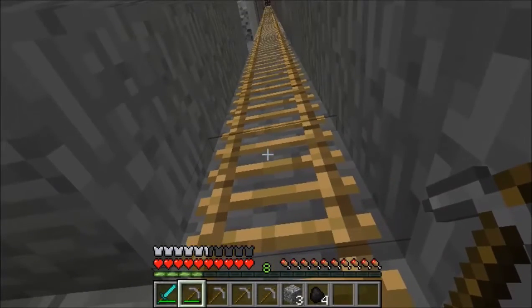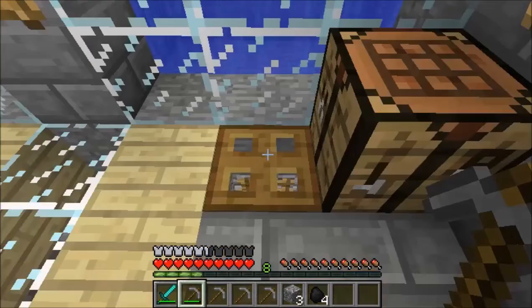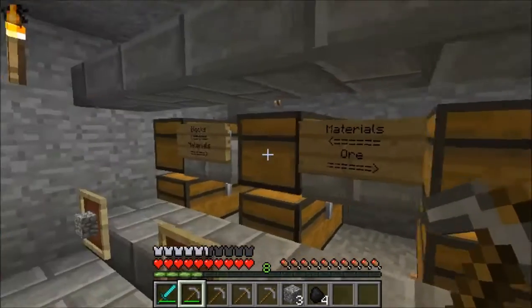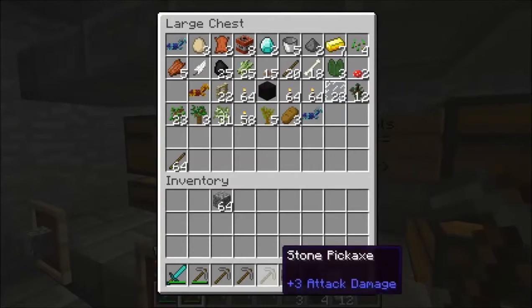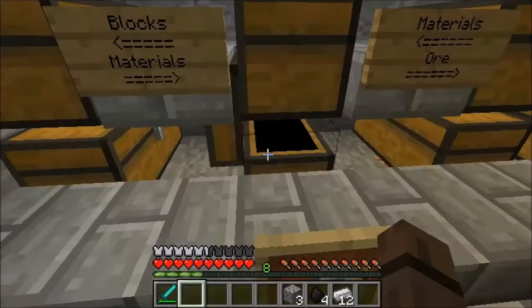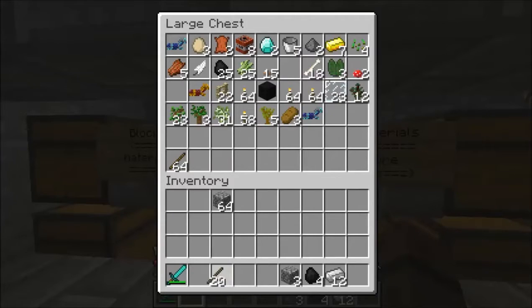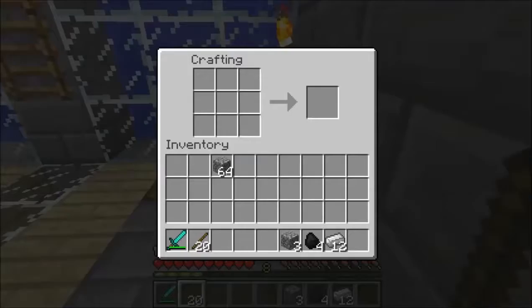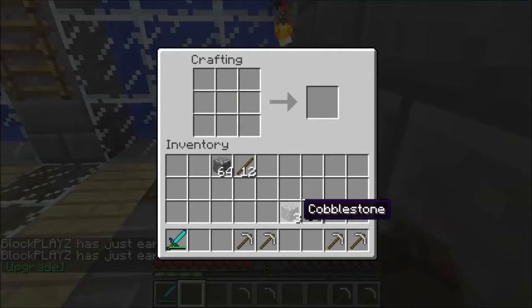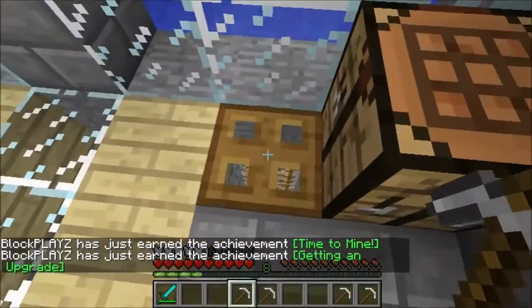That's an epic fail. Here's my iron - I'm gonna bring my tools back and get some sticks. Now we're gonna craft one, like that. Make a pickaxe - like that and that. Perfect! Achievement: getting an upgrade. Now let's go back.